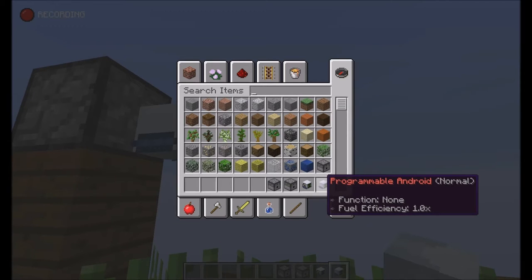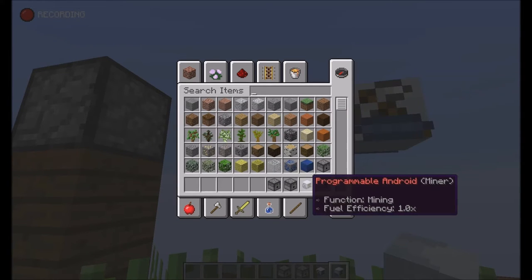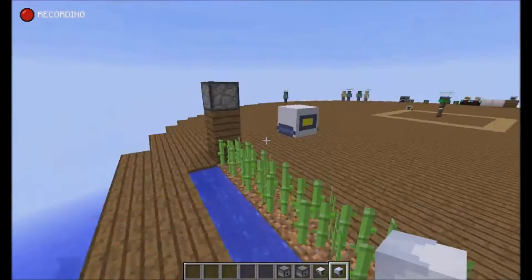These are called programmable androids and they come in different varieties: the normal one, the miner one, the fighter one, the farmer one, and the woodcutter one.